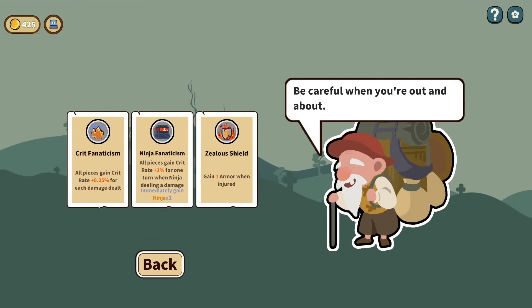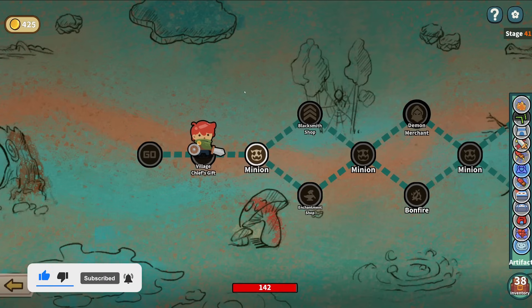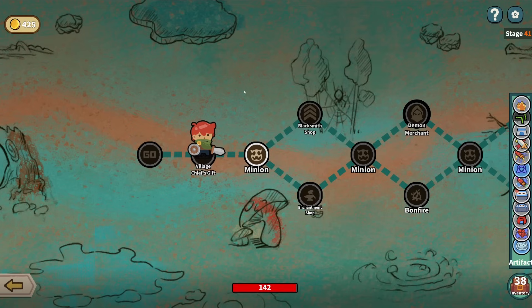All pieces gain crit rate for each damage dealt - sure, let's just crit to the hive. We're on level 41. I'm going to say at this point I might break this video up into two parts because I feel like this is going to go for a long time. What I might end up doing - I'm probably going to drop a comment on the previous video to see what you guys prefer, whether you just want one long run or you'd prefer it broken up into several pieces. Because I know some people either like it in one long video or broken up, and I don't want to break it up just for ad revenue.